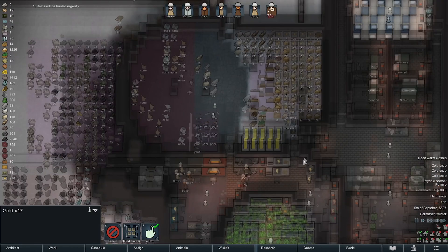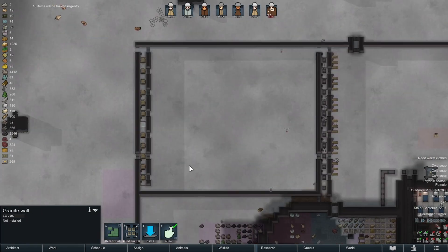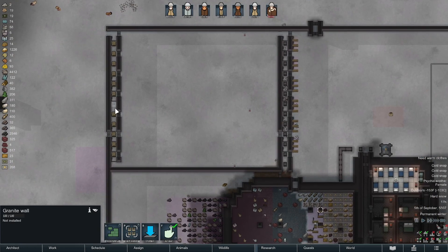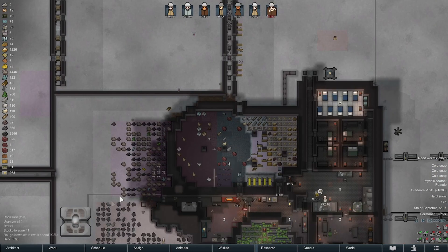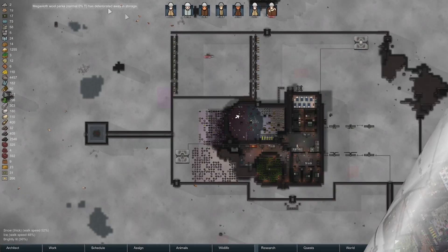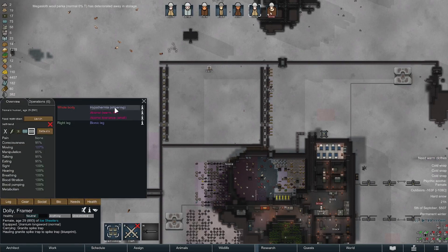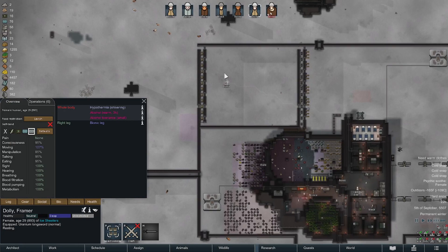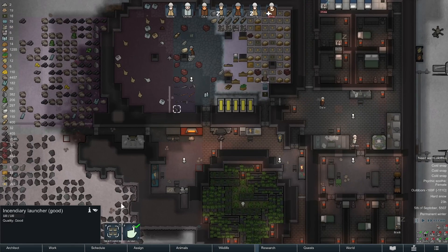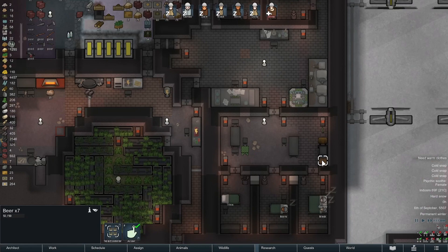That sets us up for food for a good long while. We probably shouldn't have made all these meals in retrospect, but there it is. There's a granite wall just chilling there. We also need traps to get put out. We're in good shape — let's go ahead and unrestrict everybody and see what happens. Make sure no one gets killed. Dolly's already shivering — everybody else should be inside. Dolly's coming in now. We've been smelting wide open. I'm going to set a lock so it doesn't get smelted.